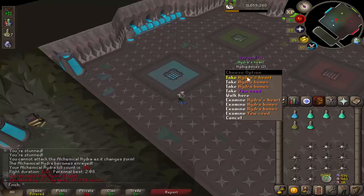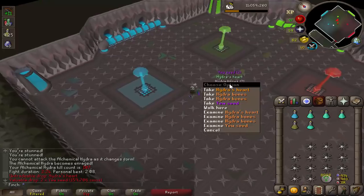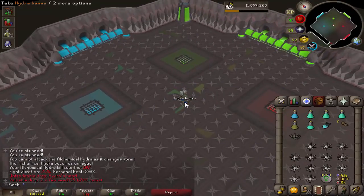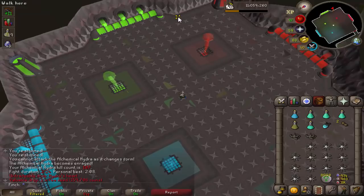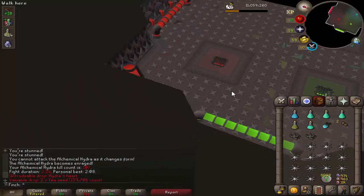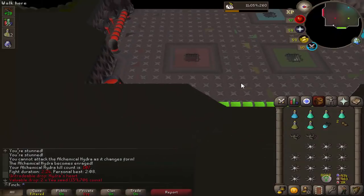There we go — that is another rare drop. That is the last piece of the ring. So literally all I need from this boss now is the leather to make the gloves. I really don't care about the Hydra Tail — if I get it, I get it. But if I get the leather, I'll be pretty much done.